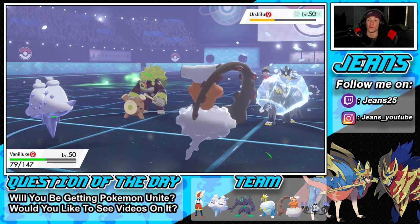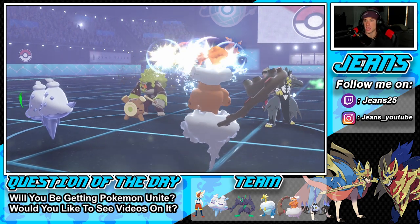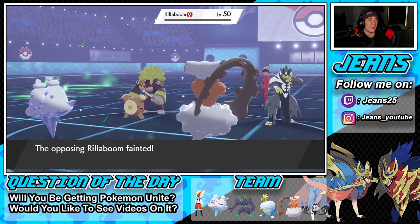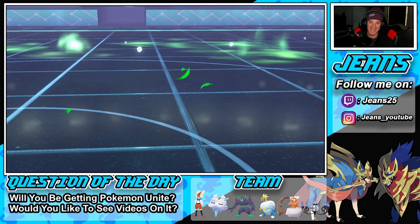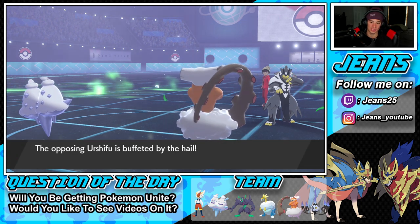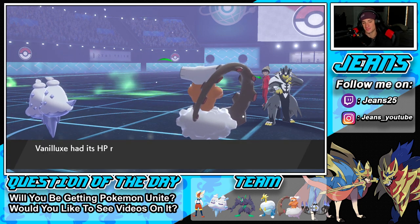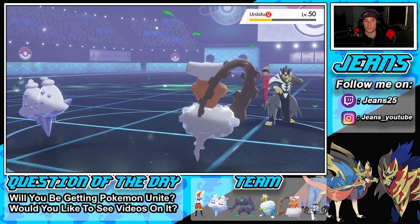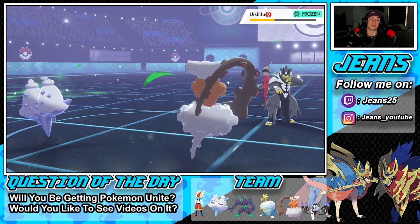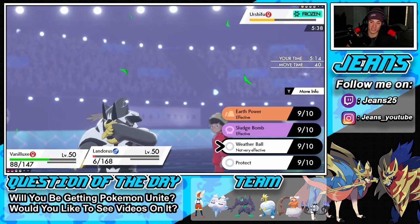Urshifu is still frozen! Sludge Bomb — or wait, Weather Ball — this should KO in hail with Sheer Force and all that good stuff. Yes sir! That's GGs! Coalossal's not around. Volkraken's done, donezo. Getting a little HP from the terrain — that's GGs. Blizzard can't miss with Aurora Veil, which helped us tremendously, and Vanilluxe clutching up with that freeze.